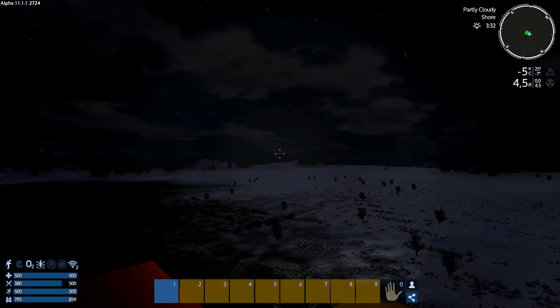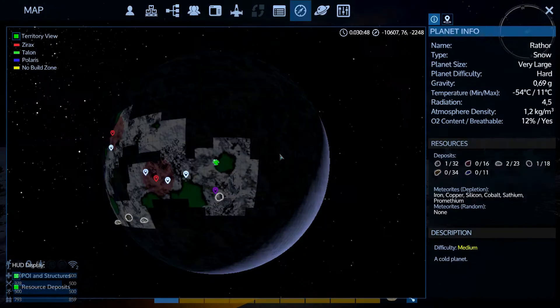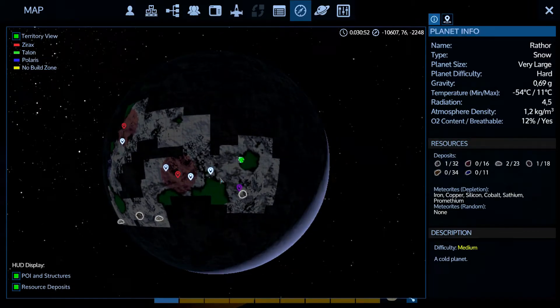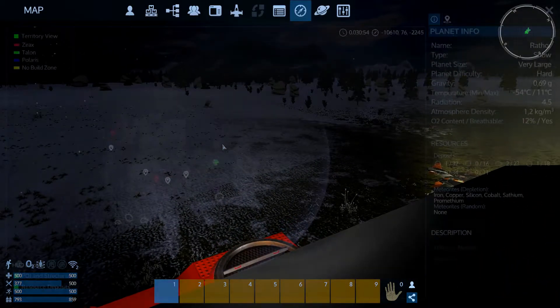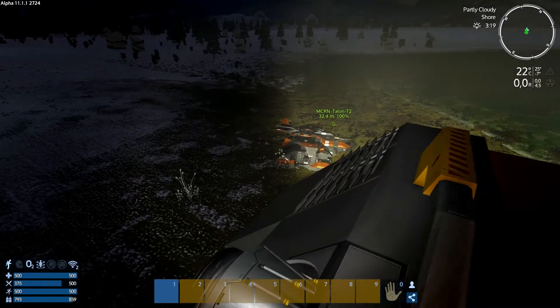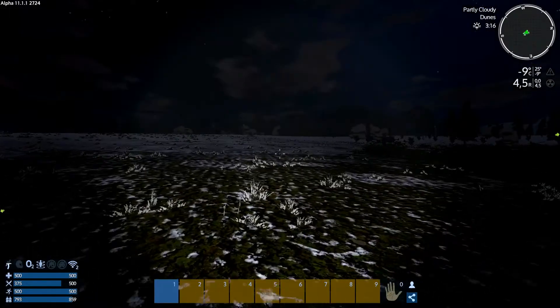Welcome back to another episode of Imperial Galactic Survival. We are playing Project Eden Alpha 11, continuing from where I left off — it's still night time where I've parked my capital vessel. We are here at Rator, a very large planet, and for today's episode we are going to keep exploring with a twist.